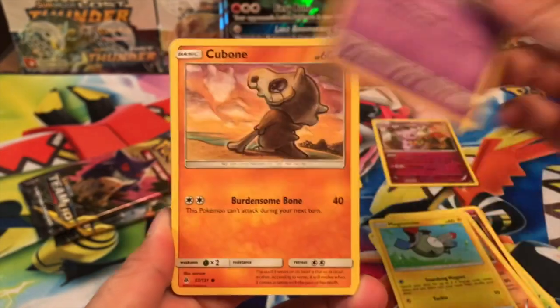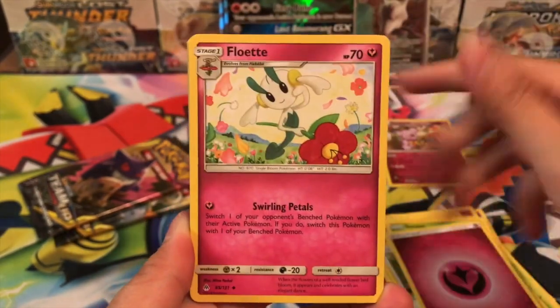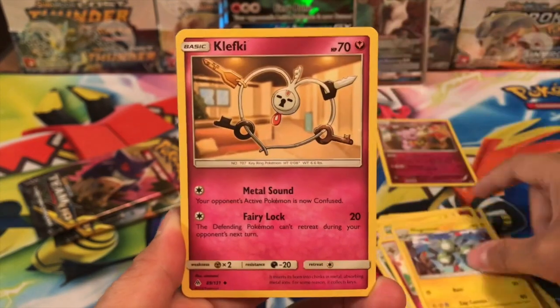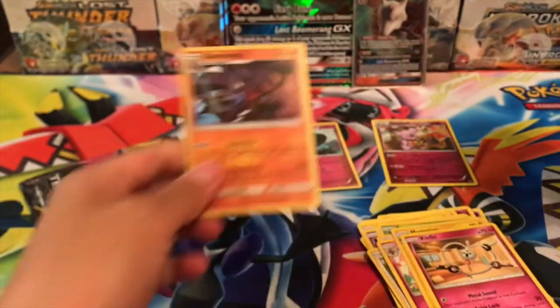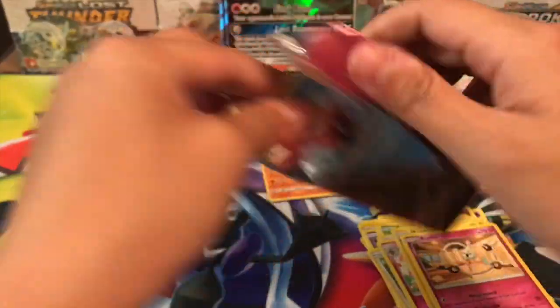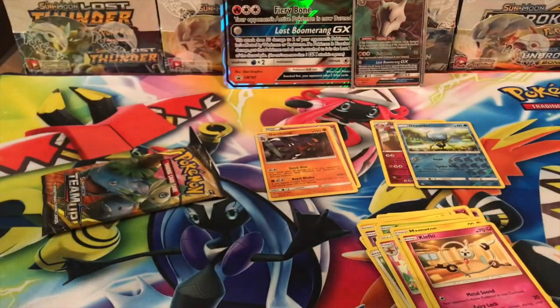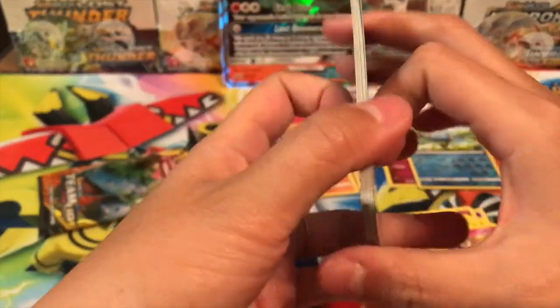We got a Magnemite, a Honedge, Cubone, Snover, Bunnelby, a Fairy Energy, Floette, Magneton, Klefki, a Dewpider Reverse, and a Rare — a Garchomp Hollow. So we got two hollows so far. It's not a good sign, guys. It just means we're probably not going to get anything.